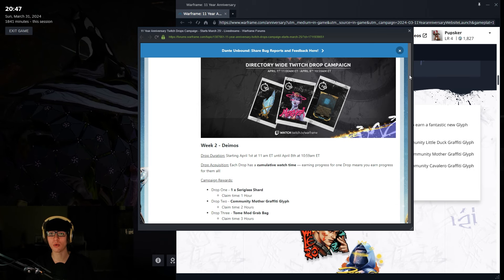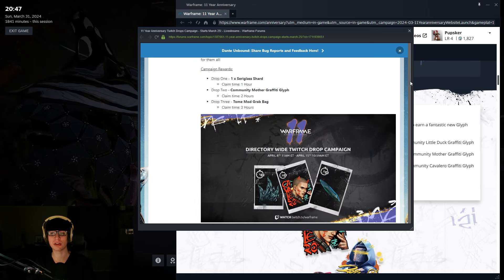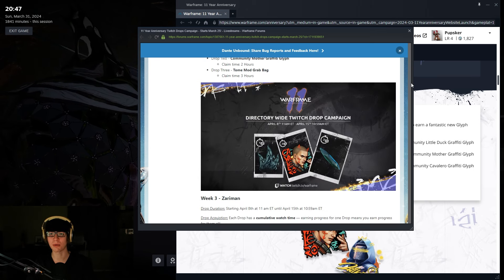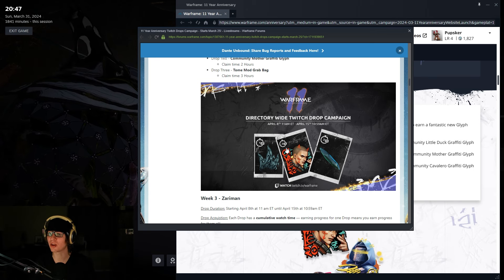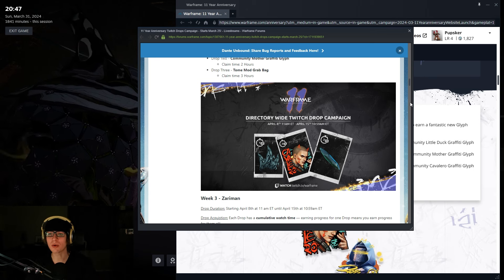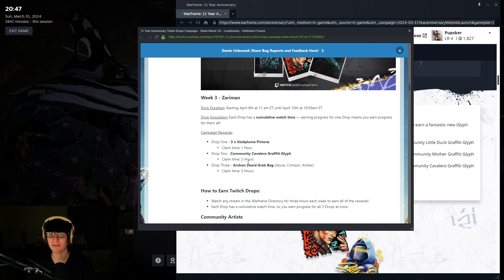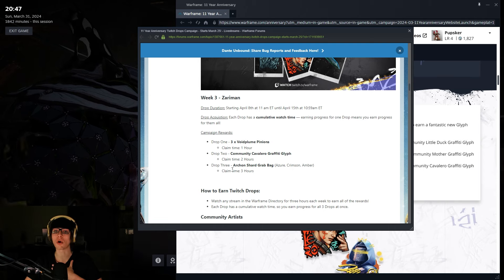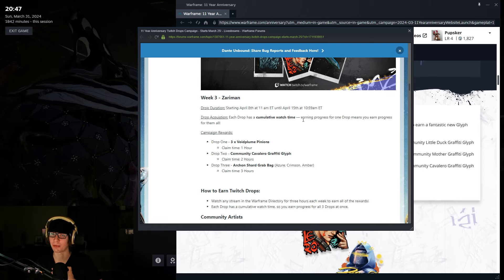So this is week two — you still have a whole week to get this done. I feel like these are pretty big drops, so it's probably going to be a little more hype than before. And then week three, just to quickly go over it: you can get some Void Plume Pinions, some Community Cavalero Graffiti Glyph, and then you can get an Archon Shard Grab Bag. That's April 8th to April 15th.